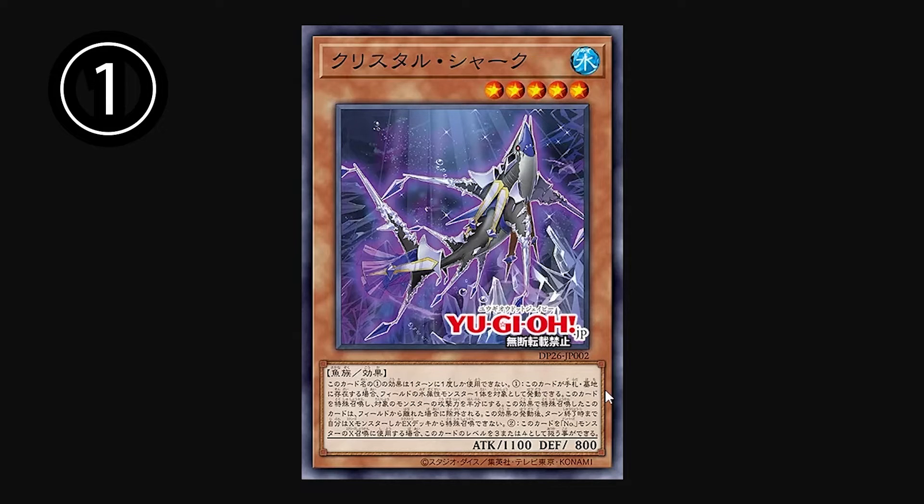Effect number one: if this card exists in the hand or in the graveyard, you can target one water type monster on the field and activate this effect — special summon this card and make the attack of the targeted monster half. This card's special summon by this effect is banished when it is removed from the field. After activation, until end of turn, you cannot special summon anything from the extra deck except Xyz monsters. That's an interesting limitation. Also interesting is that it doesn't specify the water monster has to be on your side of the field — just that it be on the field. So in a corner case scenario, if your opponent has a water type monster on the field, you could halve the attack of that monster to special summon this card. And since this works from the graveyard too, if you've already used this card as a cost for something, you'd still be able to take advantage of this effect.